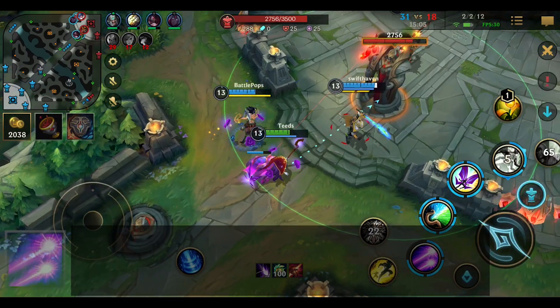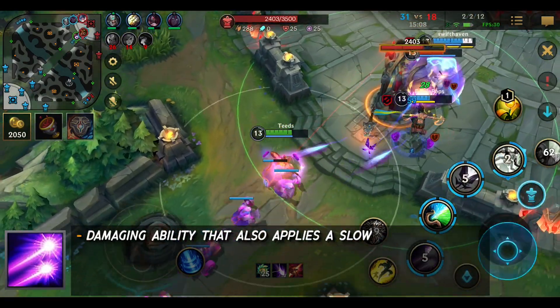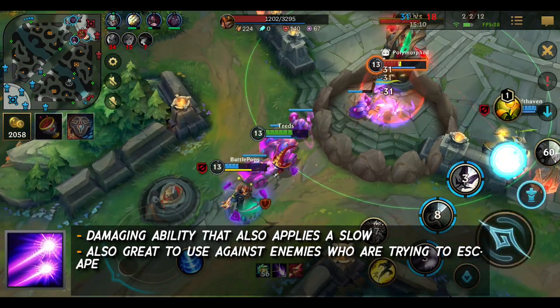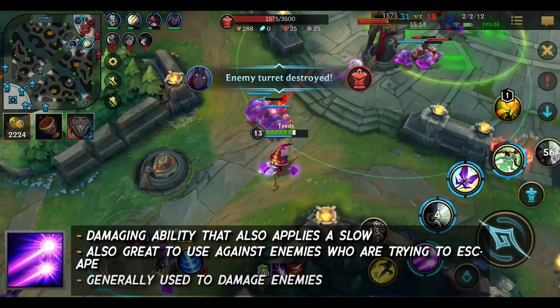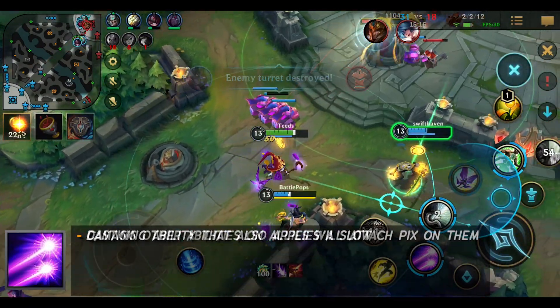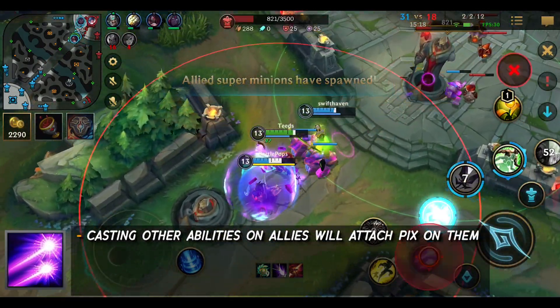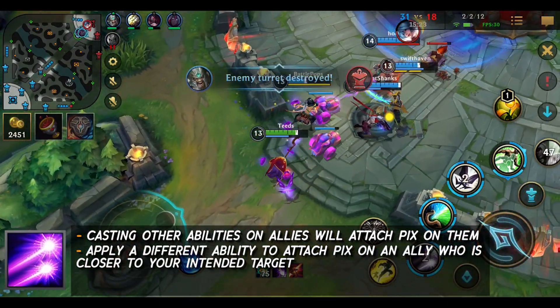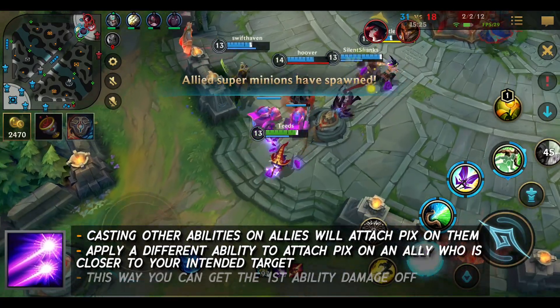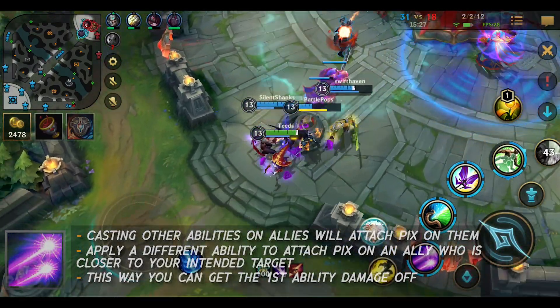For her first ability, it's a damaging ability that also applies a slow. This is great to use against enemies who are trying to escape, or generally to damage enemies. Casting other abilities on allies will have Pix on them, so another great way to use this ability when chasing is to apply an ability on allies who are further away from you and closer to your intended target. This way, you can get the first ability damage off and the slow.